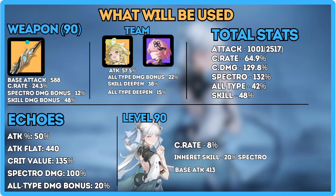Here's everything I'm using. I have to use her signature weapon because all these buffs were made with this weapon in mind. This weapon is an actual must-have — you need to use this weapon.